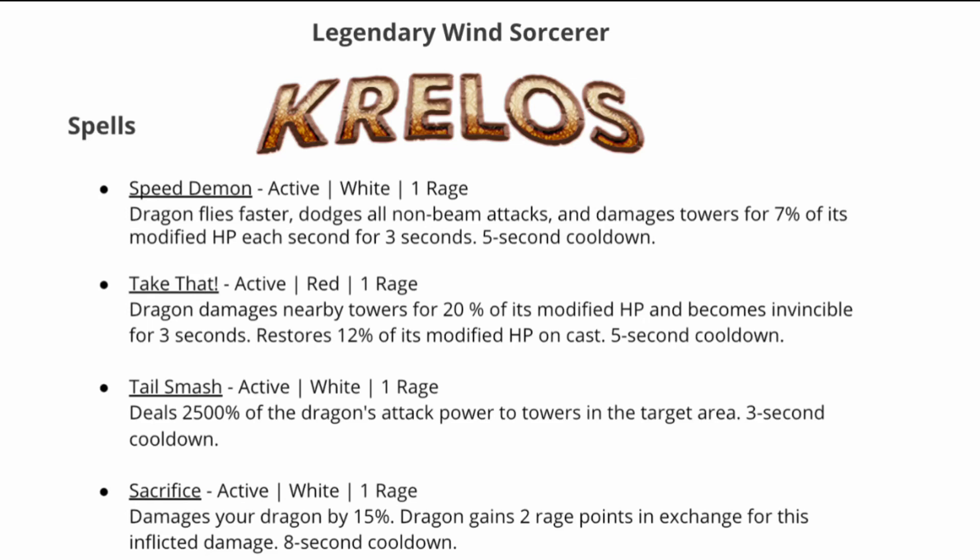Because it's invincible, I believe you will be able to use spells and auto attacks during that time, because it's different than a cloak. The next spell is Tail Smash, which is a white active one rage spell that deals 2,500% — or 25 times the dragon's attack damage — as damage to a target area, and has a three second cooldown.